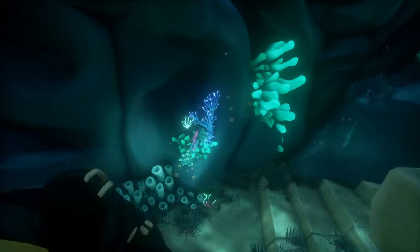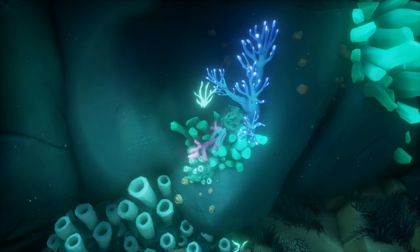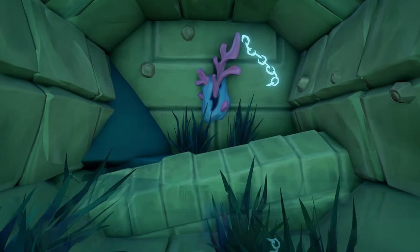The blue coral lever can be found behind this pillar. For the blue chain lever, swim to the surface and climb into this cubby thing in the wall.